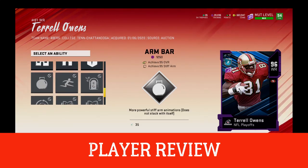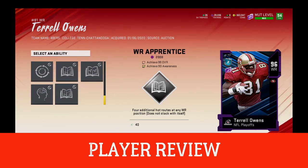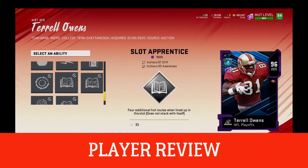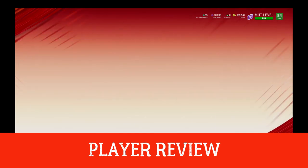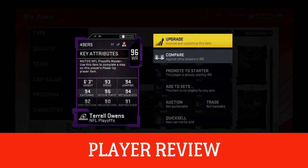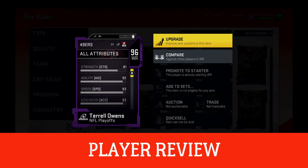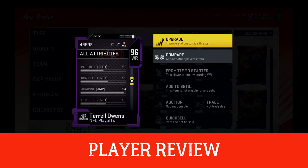Comparing him to Randy Moss, they're pretty similar. Moss is going to be a little bit faster and one inch taller, but 91 catching traffic compared to 96 catching traffic — I think that 95 threshold is going to make a big difference. I did see Owens hang on to some balls that Moss really wouldn't. Moss might be a better over-the-top guy, but Owens is going to be more of an across-the-middle, hang-on-to-the-ball type player.